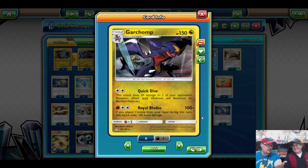For a Fighting Energy and a Double Colorless Energy, Royal Blades does 100 damage, and if you play a Cynthia from your hand, it does 100 more. So that's 200 damage — and you're 10 damage off of all the important Stage 1 GXs. Its dragon typing means no weaknesses are applied, but you're hitting nothing for weakness.